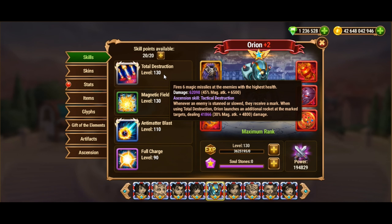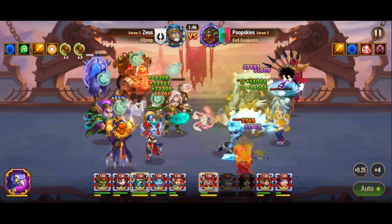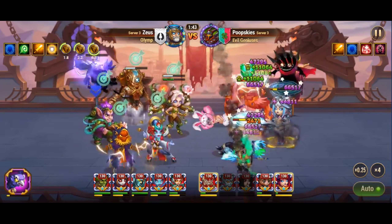First, Orion now synergizes with all heroes capable of stunning enemies. Some of these heroes include Arachne, Faceless, Lara Croft, Aurora, Ishmael, Cleaver, Jury, Lilith, Kark, Phobos, Anvari, Fafnir, Polaris, Daredevil, Fox, Lars, Luthor, Astrid, Lucas, and Pepe. The synergy means that when these heroes stun enemies, Orion will fire additional missiles.